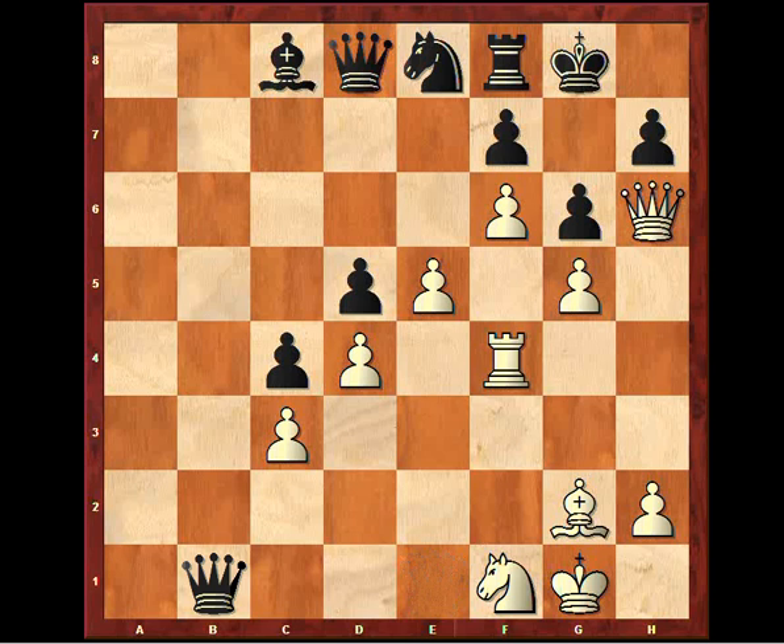Anand had other lines in mind, with queen d3 and stuff. He didn't see the queen e1 move controlling h4. And before, the knight was on g3, so it's maybe easier to overlook that h4 needs to be blocked for the rook to be able to come to h4.